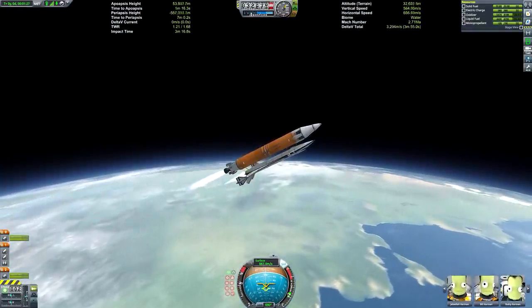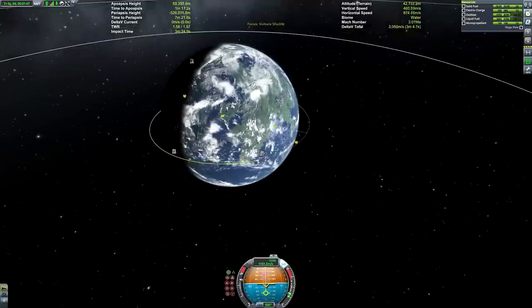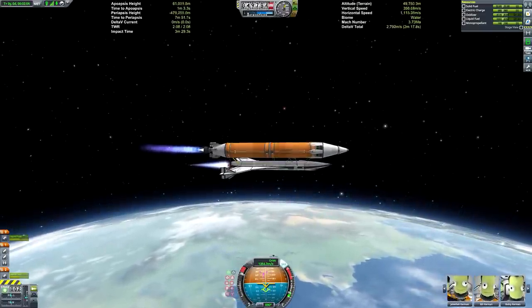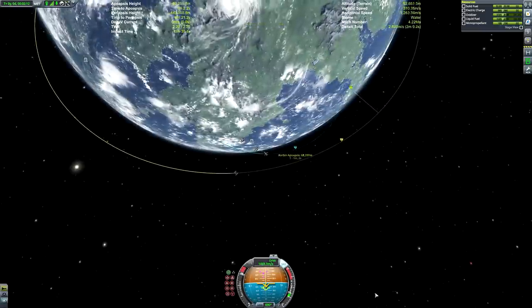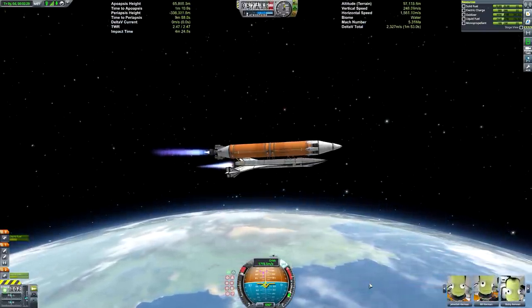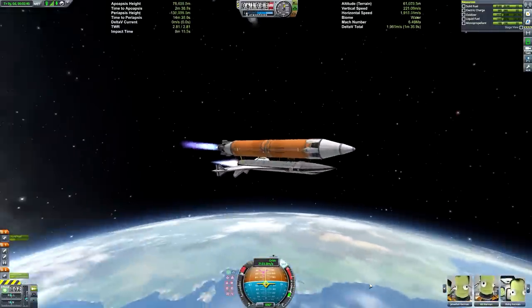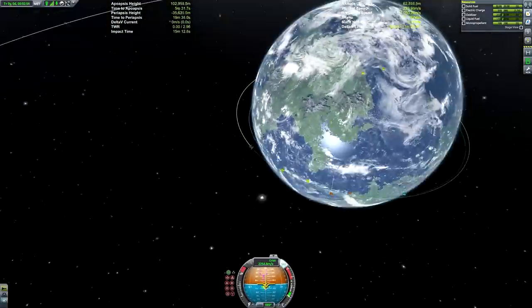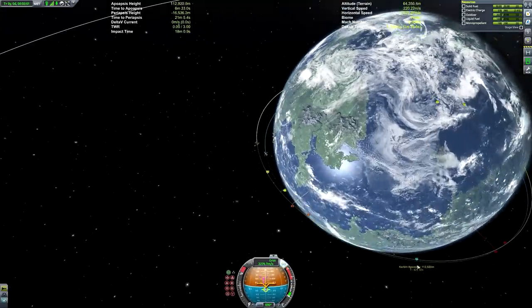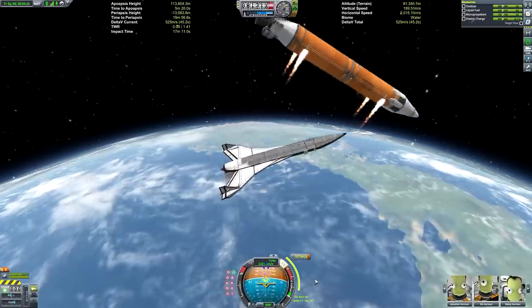Jebediah and Bill are on board. Even the map screen looks stunning with the visual mods. This launcher is different from the NASA space shuttle in that we also have an engine on the actual external fuel tank itself, very similar to the Buran space shuttle the Soviet Union created. This makes the ship a lot more stable and much easier to construct. Also, we can actually recover and land this booster because it has landing legs and air brakes attached to it.